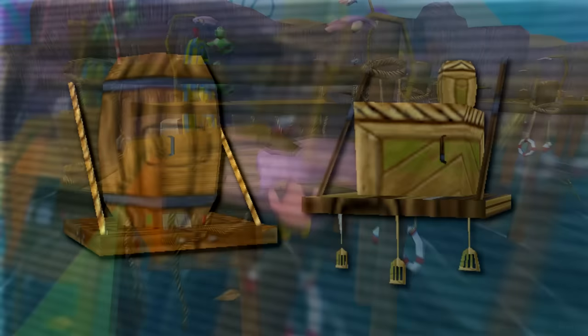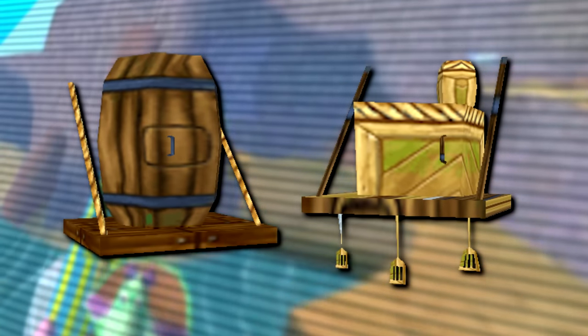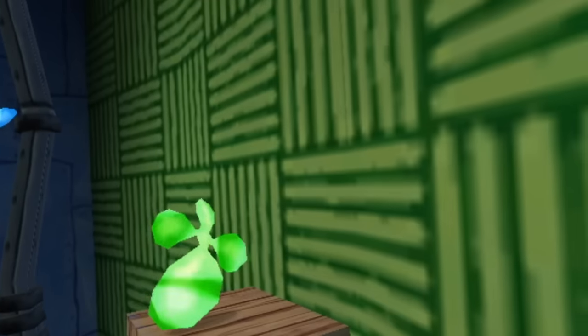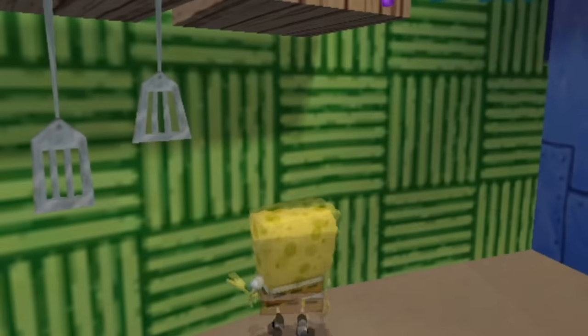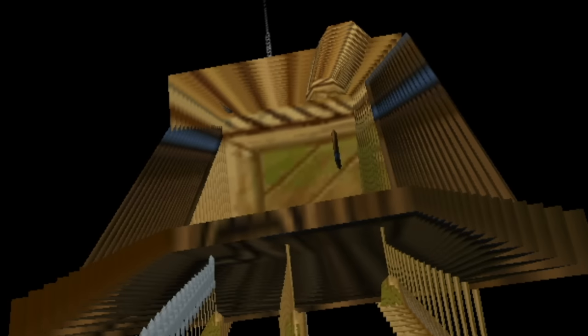Moving along, there are graphics of stuff on a shelf meant to be seen inside SpongeBob's kitchen. These aren't actually unused, but rather unseen, as they can still be found outside of the kitchen if you hack the camera. It looks pretty messed up, but there they are. It's thought that they are either just misplaced by the developers or moved at the last minute.